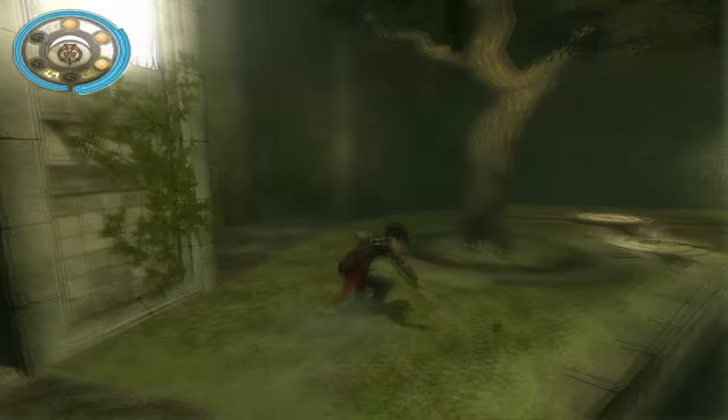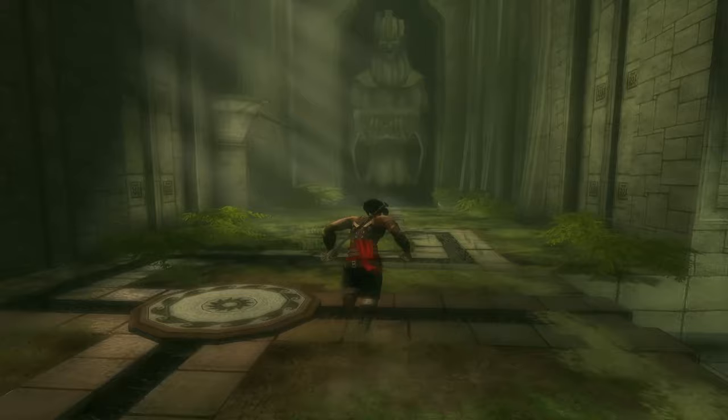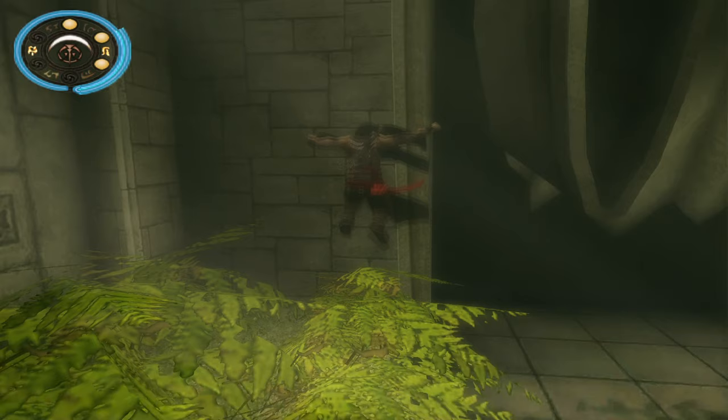We will have to skip a large portion of this area to get to the life upgrade. Here I align myself with the wall and zip three jumps. I do fall here but that's not necessary.